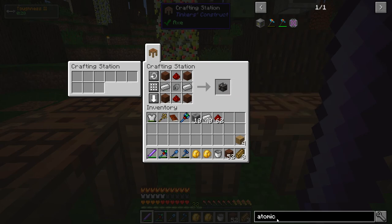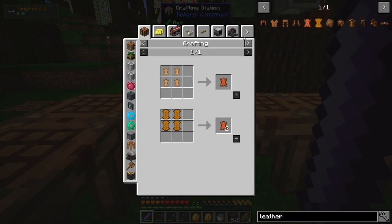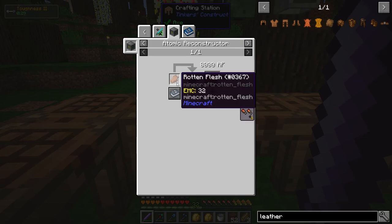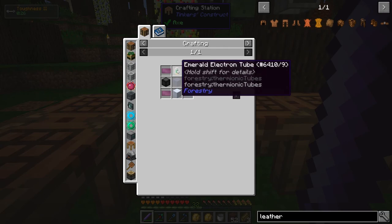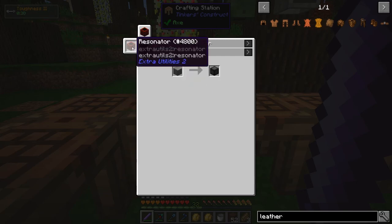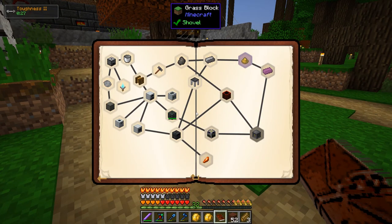To make conveyor belts I need a bunch of hides which I don't have. I could go kill more cows but I don't like killing cows. So I was looking for other ways to get leather — you can do it quite easily in the Atomic Reconstructor. Just one rotten flesh can be turned into leather, and I have almost 300 rotten flesh from the mob farm. But to make the Atomic Reconstructor I need to make two new machines first: the thermionic fabricator and the resonator — which are actually the next things in my quest log.